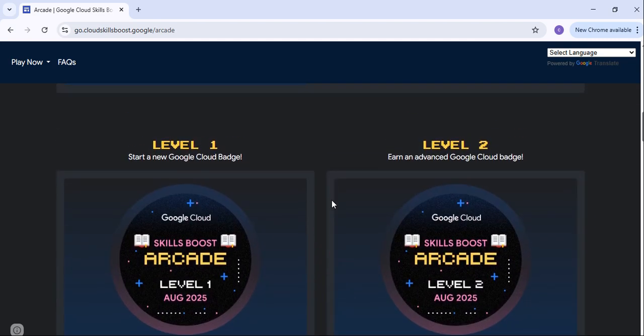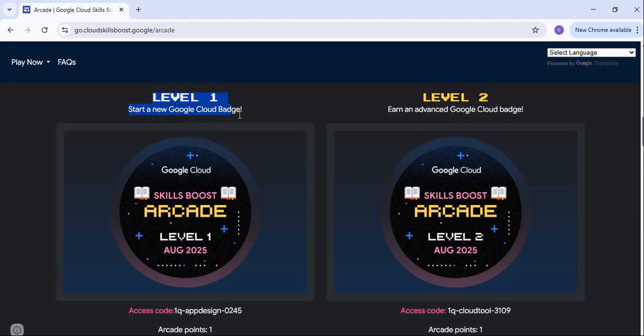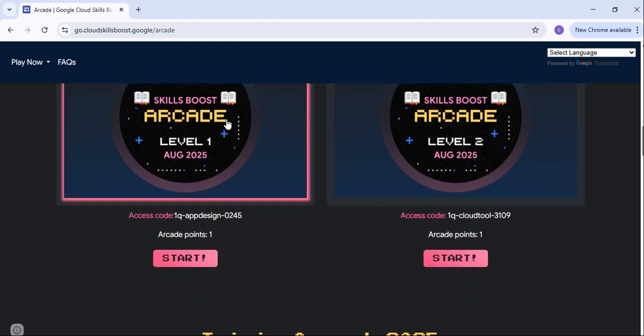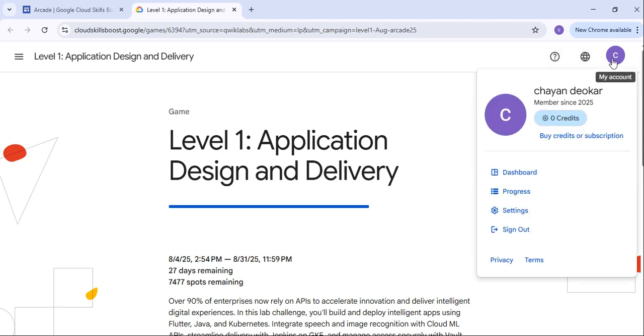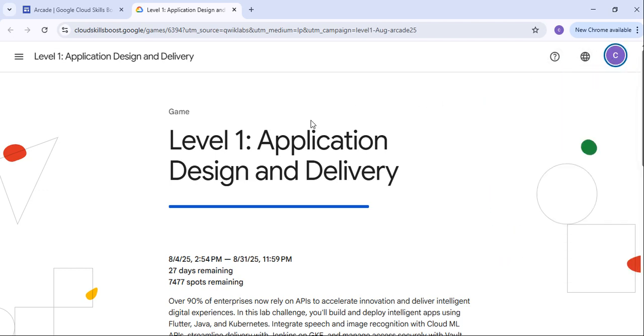So now, how to start with this particular lab. First of all, we are going to quickly enroll into Level 1 and start with the Google Cloud path. You have to just click on this particular Start button. Once you click on the Start button, you will be redirected to a page. Before that, if you are not able to see this kind of page, you will get a sign-in and join option.